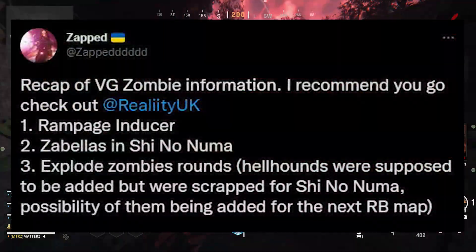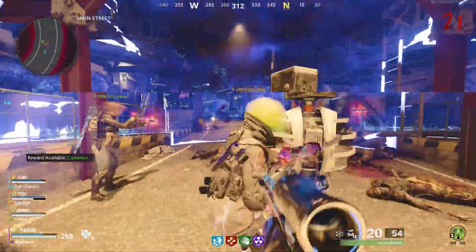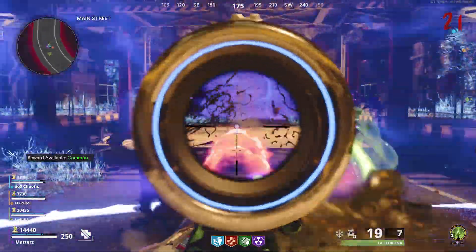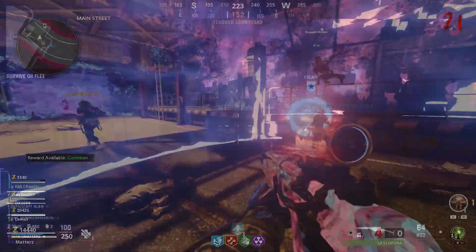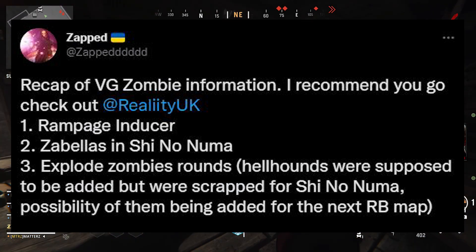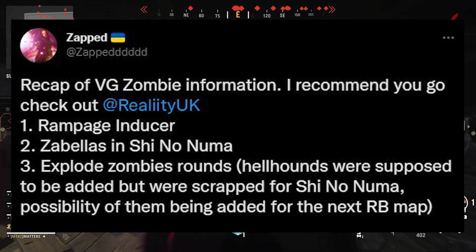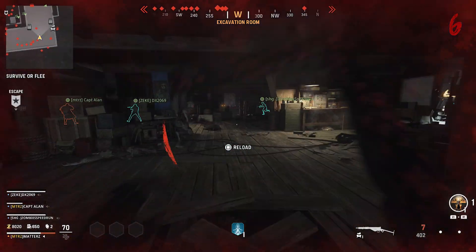First up, we have the rampage inducer returning from Cold War zombies — it speeds up the rounds, and it's a super great feature. Those beginning rounds can be kind of slow, so speeding things up is fun. We also have Zabella in Shino Numa as one of the bosses — most people don't like Zabella, we'll see what happens. We also have exploding zombie rounds, and hellhounds were supposed to be added but were scrapped for Shino Numa.